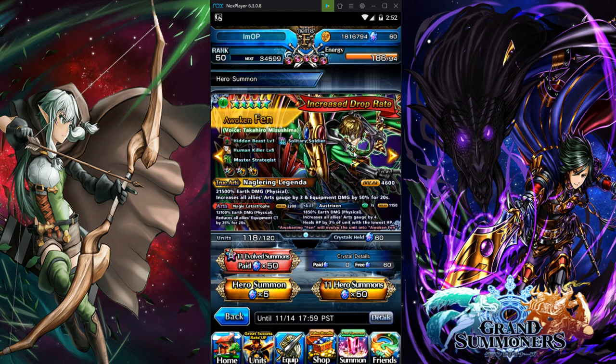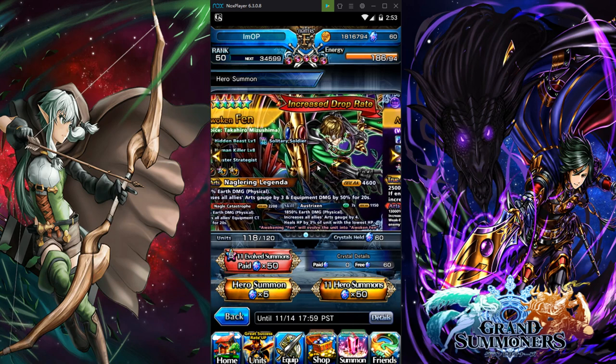Now we've got woken Finn. If you don't know who Finn is — Finn is your homie. He has 21.5k earth damage, increases all allies' arc gauge by 3, and boosts equipment slide damage by 50% for 20 seconds. He has a five-star physical and a four-star support equip slot. For new players, from the five-star free hero ticket, getting Finn is great. He's especially great for burns — if you get the burn crest on him and run it on giant bosses, it helps with all content.